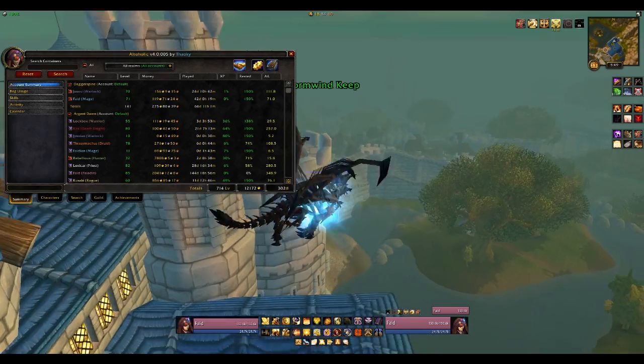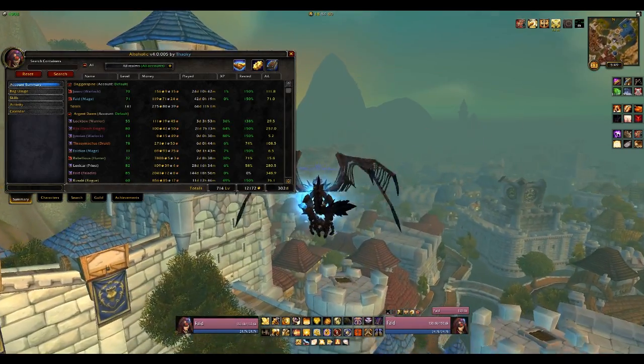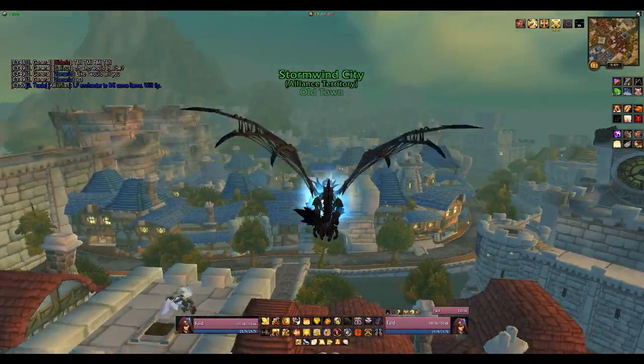Let's move around down here. This is one of my favorite add-ons — this is Altaholic. I use it basically to keep track of everything, including what items I have where, what sort of skills my alts have, and what they can make. It's a really great add-on and I highly recommend it.